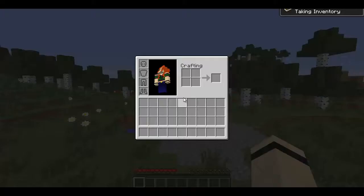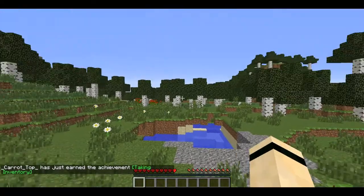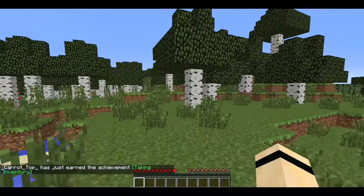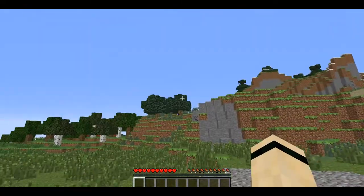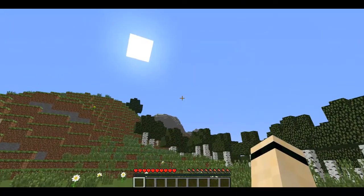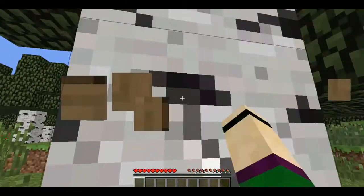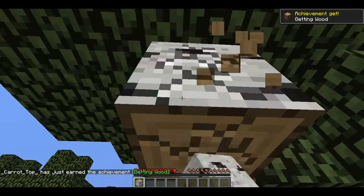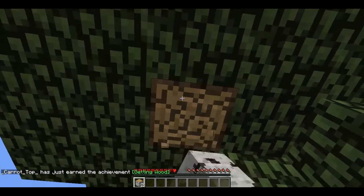So first things first - taking inventory. First achievement has been got! I'm going to start my little place over here. Birch Forest in front of me, a little bit of water where I can start my farming, and that is an Extreme Hills biome over there as well, so I can get some spruce wood. Sun is rising, so let's start. Clear some of this beautiful birch and get myself a crafting bench - I know there's an achievement in that. Achievement number 2. Got some wood.